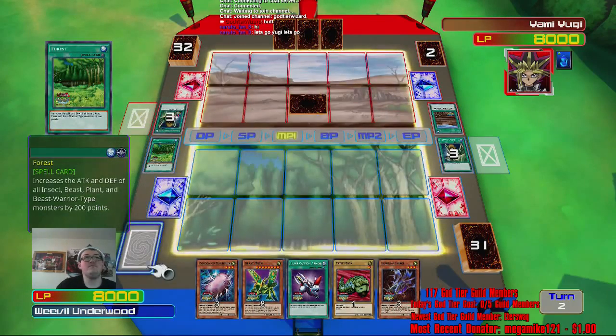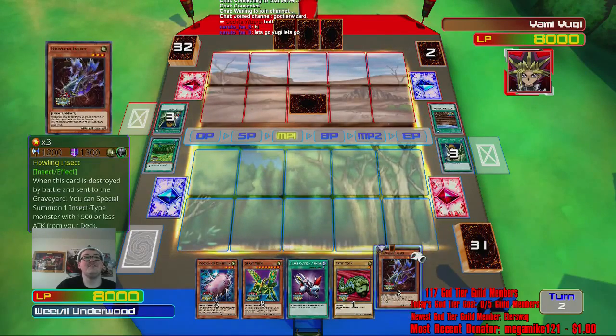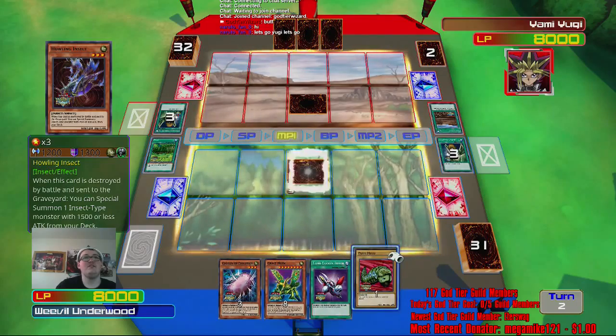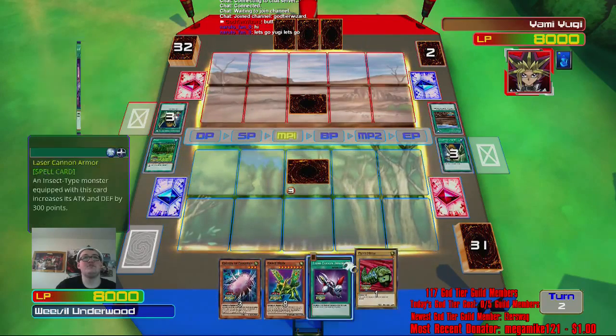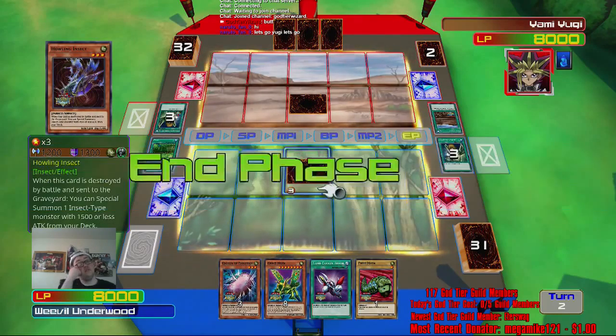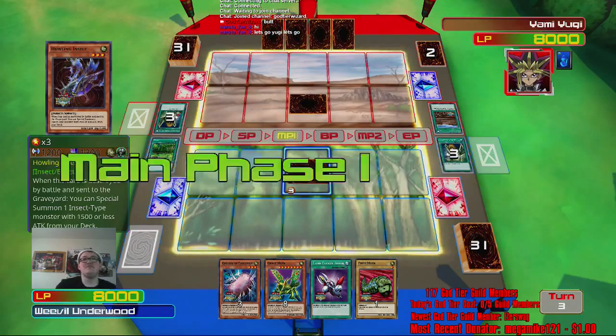That'll give it 500 — well, that'll give it 800, but that's still nothing. Let me special summon from my deck. Maybe that's easier. Let's do that. And then I can just special summon this from my deck and not worry about it. We've got these two field cards: Wasteland and Forest.